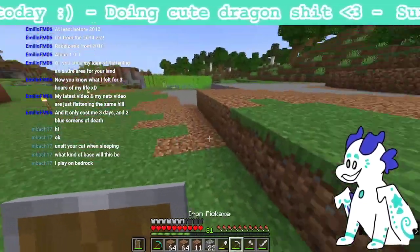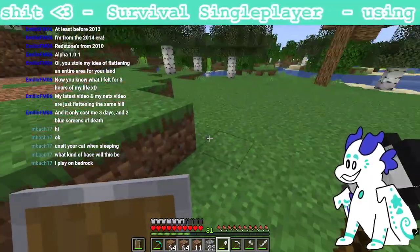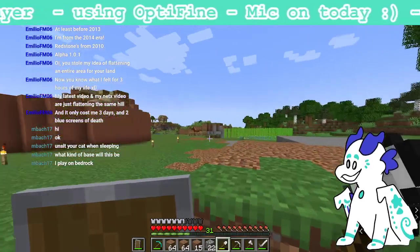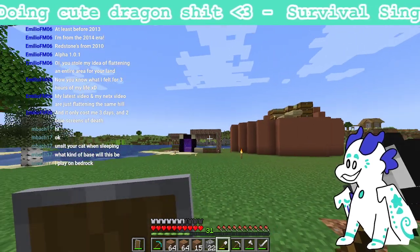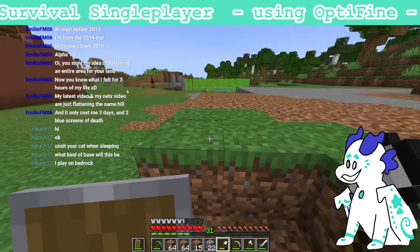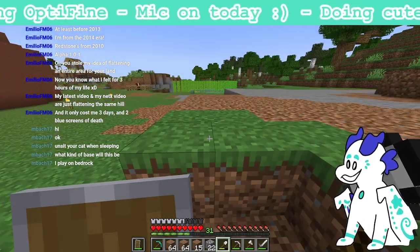So yeah that's why I'm terraforming right now. I'm gonna probably put something back here, maybe a storage area, maybe a stable for my horse. I plan on getting more horses — I have the saddles for it, I just don't have anywhere to keep them. I don't have name tags or horse armor or whatever. I'm probably gonna do horse breeding once I have the stuff to make potions.